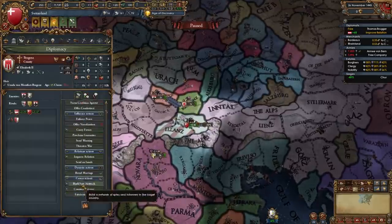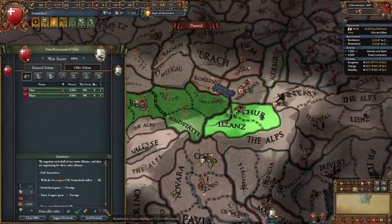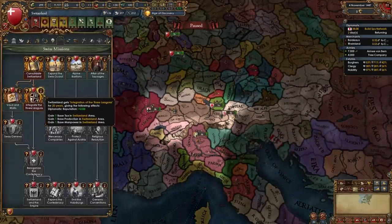During this war you can also start building a spy network on Burgundy. Once the war is over we will of course be fully annexing the Three Leagues. Now we can fulfill the mission Integrate the Three Leagues and gain some dev.